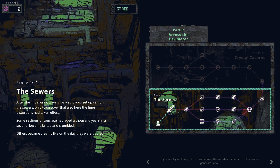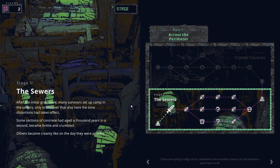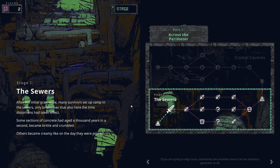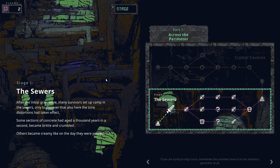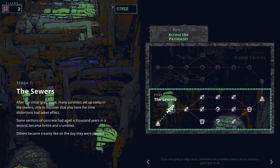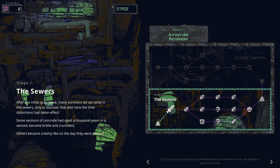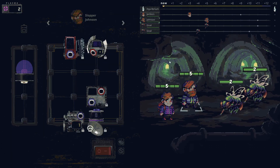We jumped into stage one, the sewers. After the initial grab wave many survivors set up camp in the sewers, only to discover time distortions had taken effect - some concrete aged a thousand years in a second and crumbled, others became creamy like the day they were poured. We get a node map with combats, a shop, events, a boss, elite encounters, and a camp at the end. We only have one choice here so we'll jump into combat.